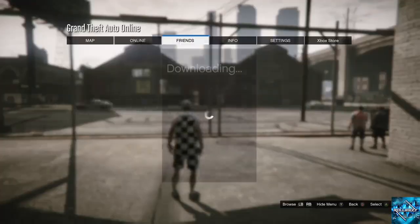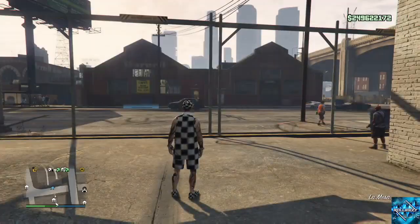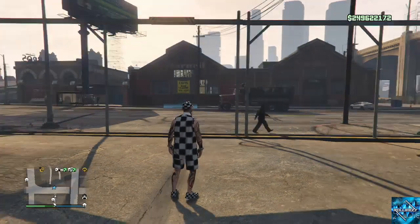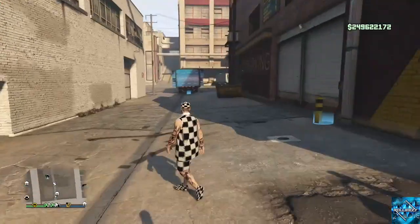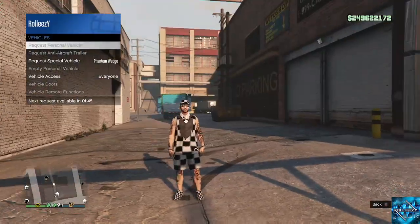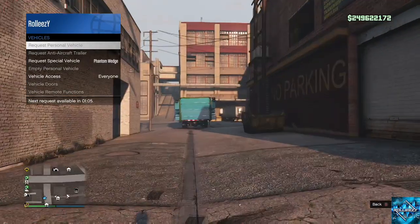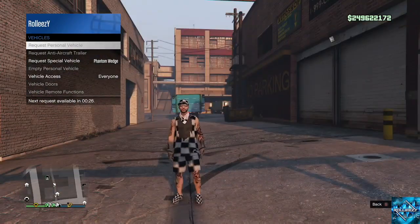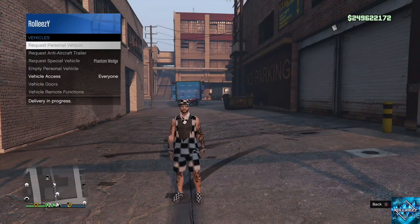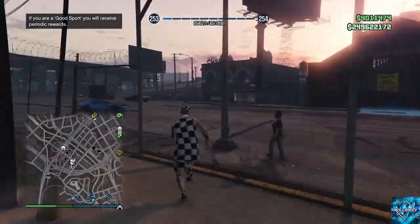No other YouTuber has posted this — I promise you this is only on the forums. I have not seen one other YouTuber post this method. This is very exclusive right now and before it gets patched I want you guys to take advantage of it. The Director Mode glitch is still working as of now. There are two money glitches out — the DM and this one. Take advantage; this one is much easier and you only need a friend for the very beginning.